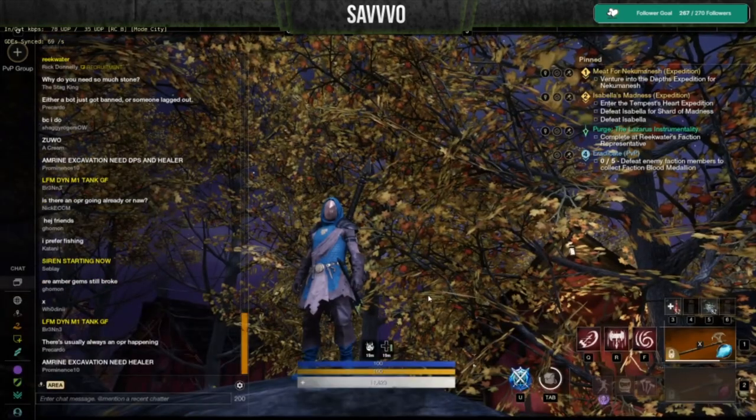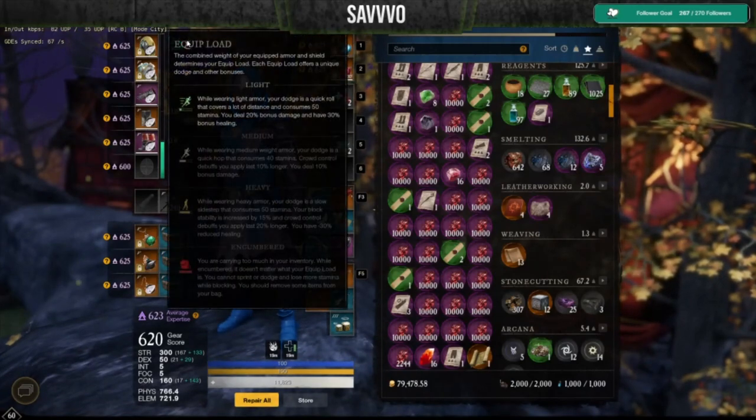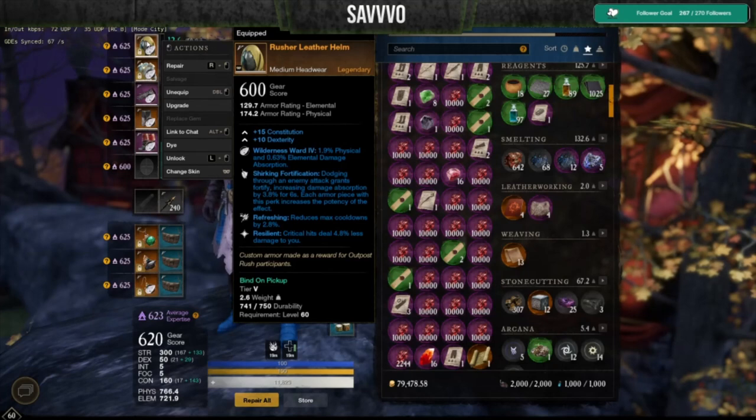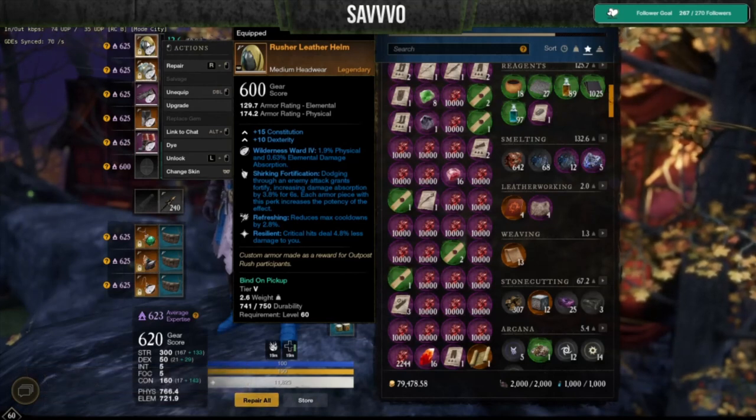When we dig into the equipment for this build, it's very important that you are overall light. The reason for that is that you're going to be dodging, rolling, and moving very, very fast in this build, so you want to make sure you're light because that maximizes your overall mobility. Keep in mind I do not currently have the best-in-slot gear, but the two main perks I do really recommend are Resilient and Shirking Fortification, which really increases your overall survivability and makes sure you stay alive while your target doesn't.